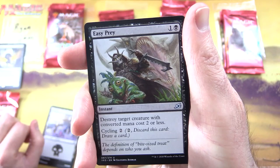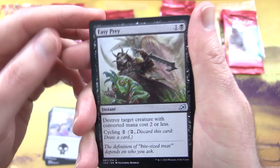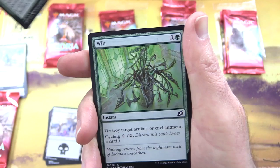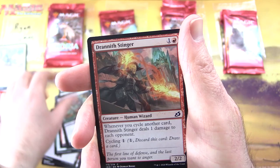Dirge Bat has Mutate for four and two black. If you cast it for its Mutate cost, put it over or under target non-human creature you own — they mutate into the creature on top plus all abilities from under it. It has Flash and Flying. Whenever this creature mutates, destroy target creature or Planeswalker an opponent controls. What do you think of that Mutate mechanic — is it something you'd like to see stick around? Leave a note in the comments.